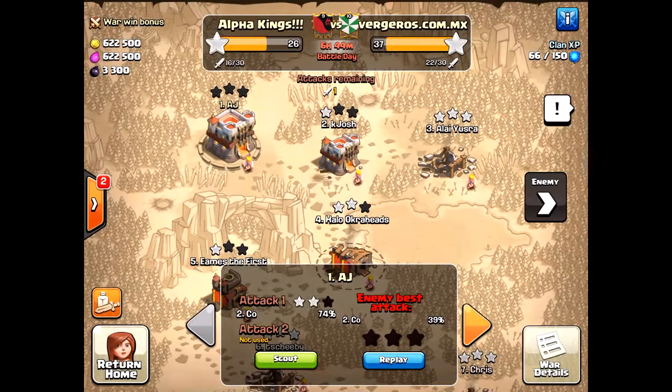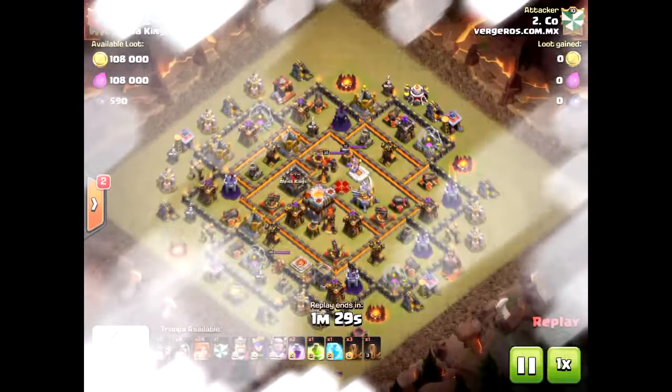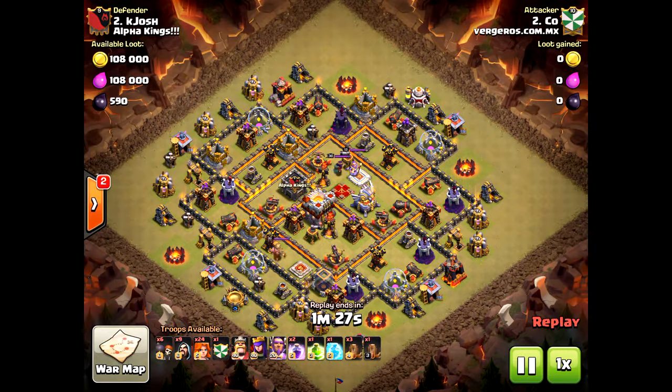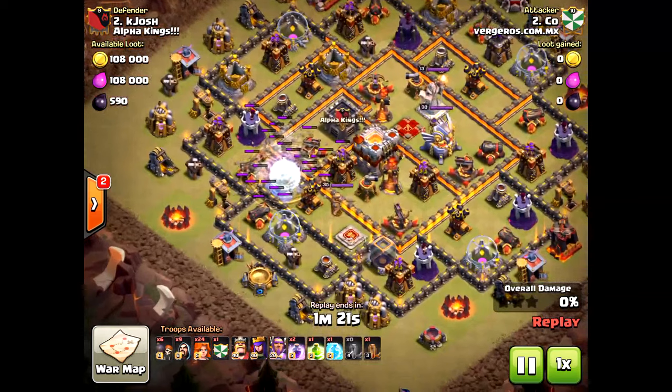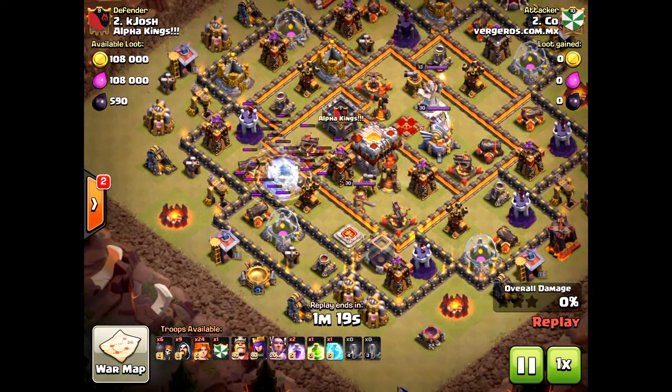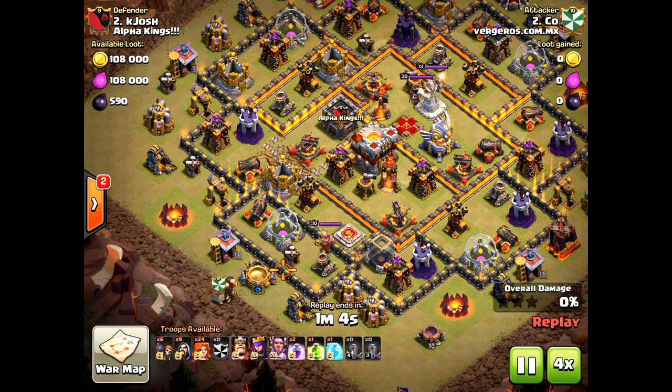This is another attacker — we'll see what he does. He opts not to do a queen walk, which I think a queen walk would have actually been pretty nice here. He also attacked from the wrong side — look at that, he's attacking on the opposite side of the eagle artillery. No, no — it's going to be a big fat fail.